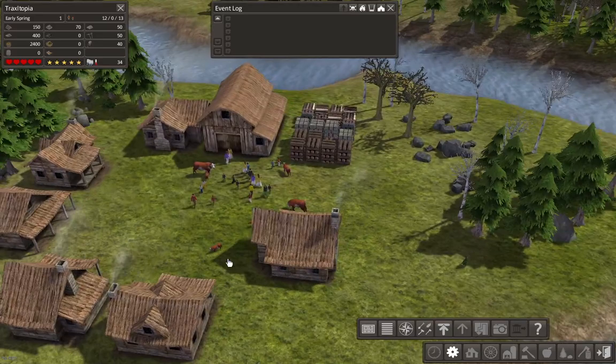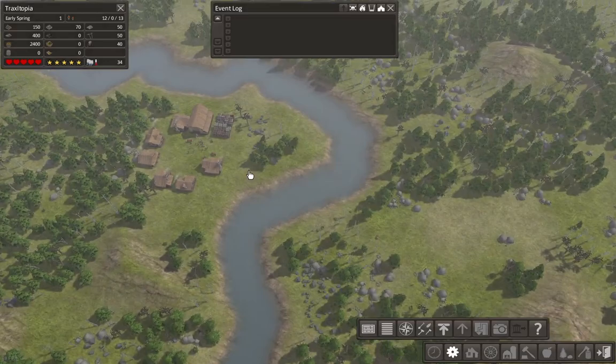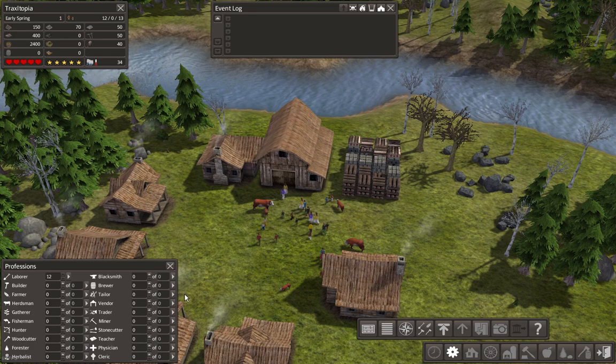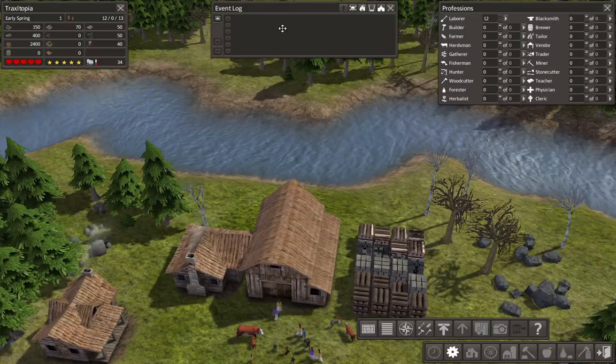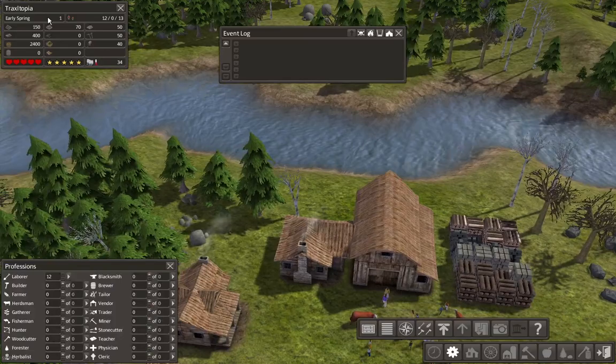Another thing is to look at your map size and see where you can get your resources. This is a fairly good map — it started us right off here at the river, which we will be using in future. The next thing you'll need open is the professions box. This is where you'll assign your villagers to different types of jobs so that your city can thrive. An event log and your professions — I prefer it like this.